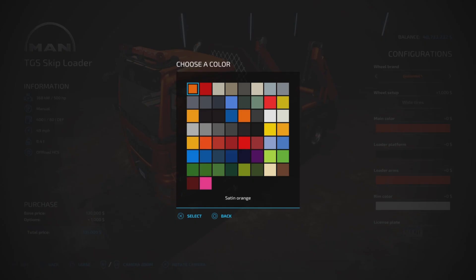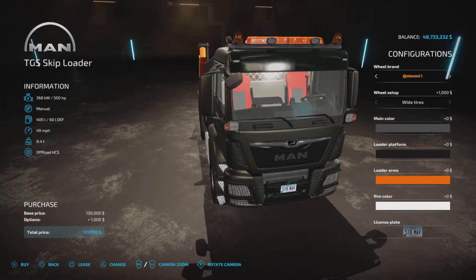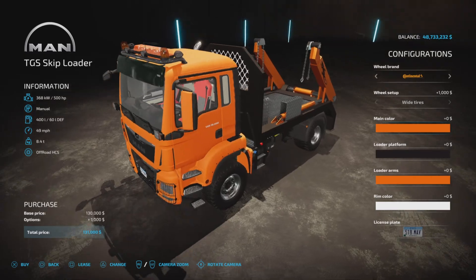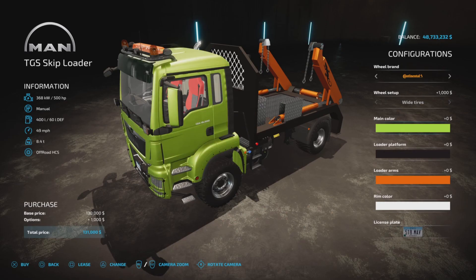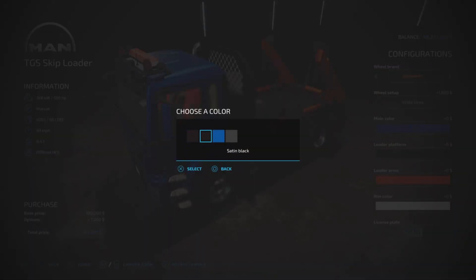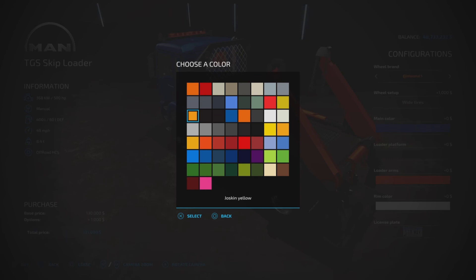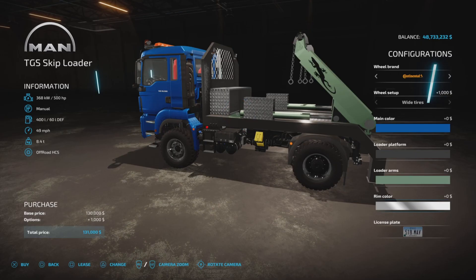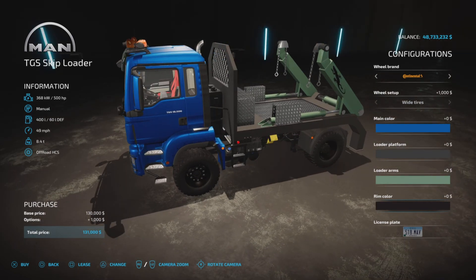Then we have colors — main color. We have a number of custom colors; they're all metallic. Kind of like a khaki type of color, beige, orange, yellow, their standard color. Giants colors — no charge for that. Loading platform: we only have black, blue, or that one. The crane arm — we have all the colors. Rim color — only a few chrome options. No charge for any of the colors, which is refreshing. The price is the price, except if you go for the wider tires it's $1,000 extra.